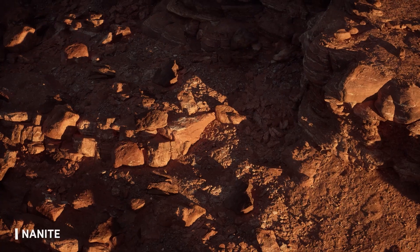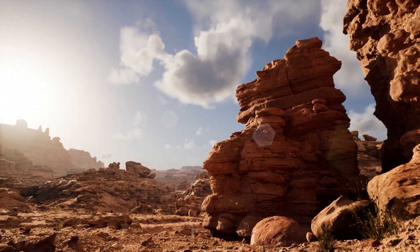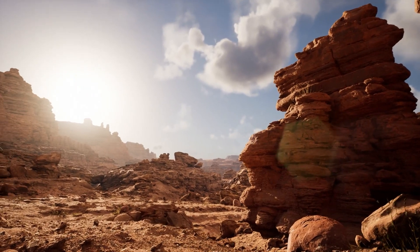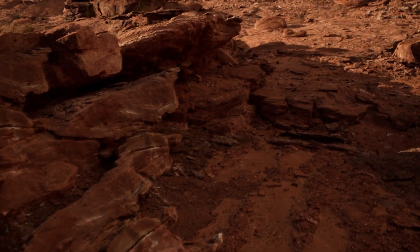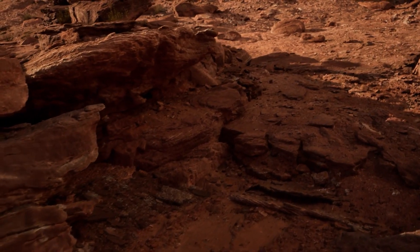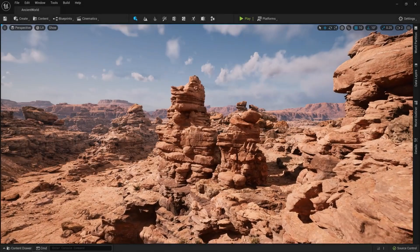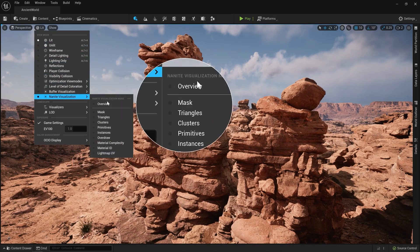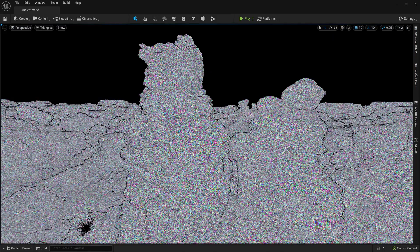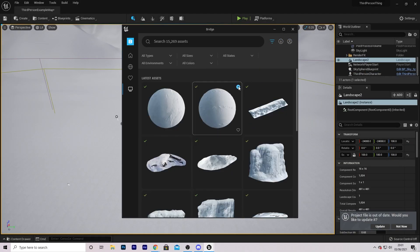Also, a thing that Epic have introduced called Nanite, it's a new virtualized geometry system that uses an internal mesh format and rendering technology. Essentially meaning that you can render pixel scale details and high object counts. This paired with high quality textures will make your scene look super realistic. I know that might have sounded complicated, because it is. Basically, this scene is made up of millions of small little triangles, resulting in us being able to have so much realism. But let's get the demo out of the way and try this sucker out.